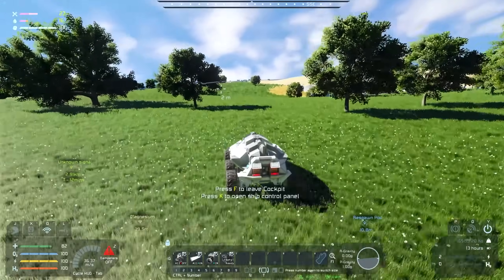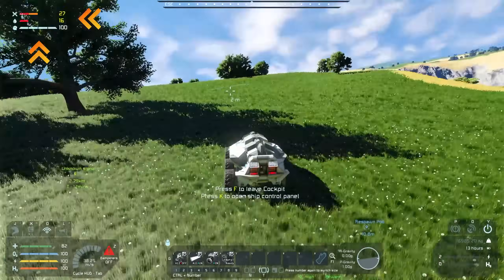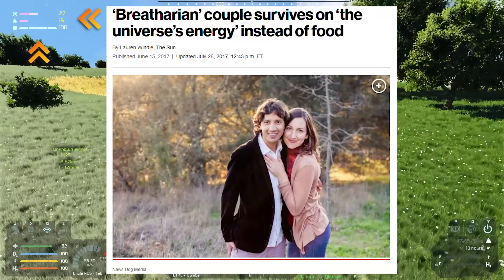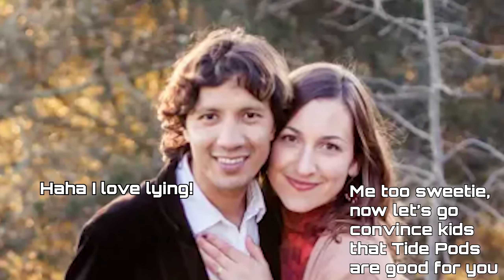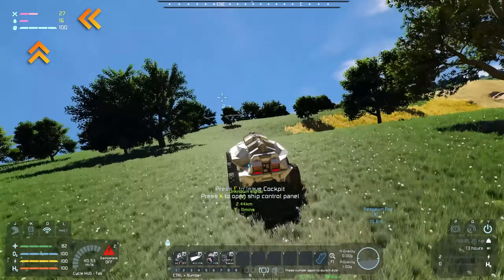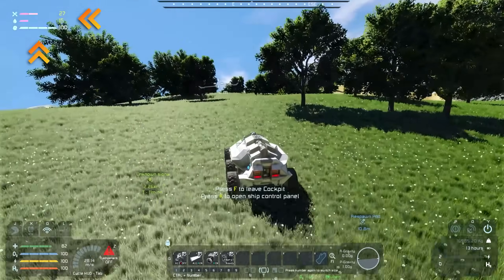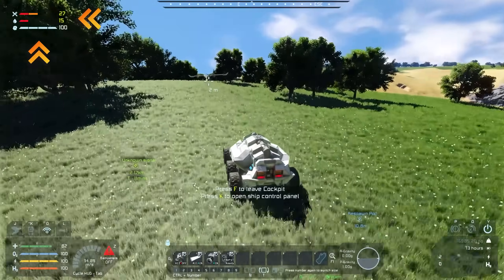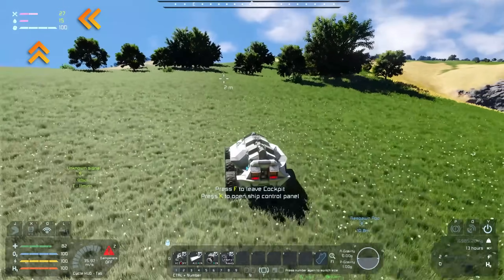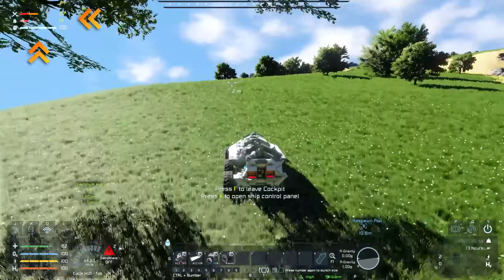Speaking of directions, we've got ourselves some new UI elements. Up in the top of the screen you'll see a compass. Over in the top left you'll find some survival elements. Rather than the standard Space Engineers experience which is just breathe and exist, we've now got to eat, drink, and take care of our mental too. Basically what that means is you can't just be running around all the time — you do need to have a rest spot. Eating and drinking are handled by producing food and water.